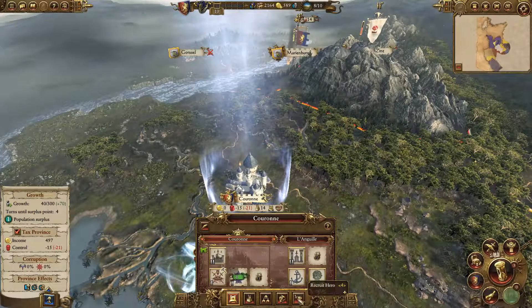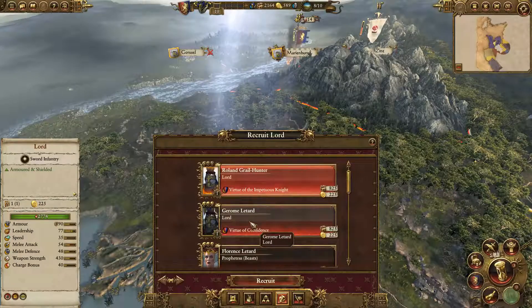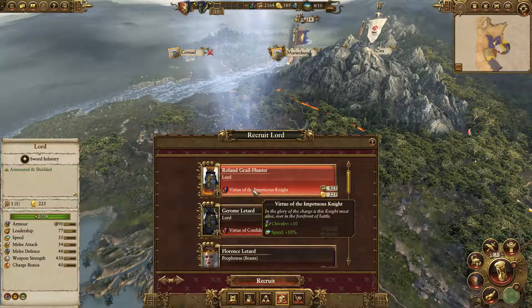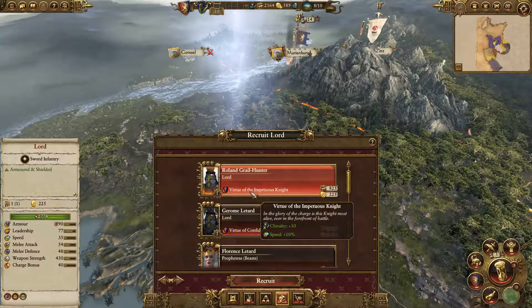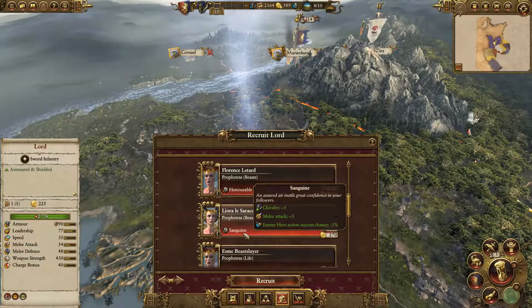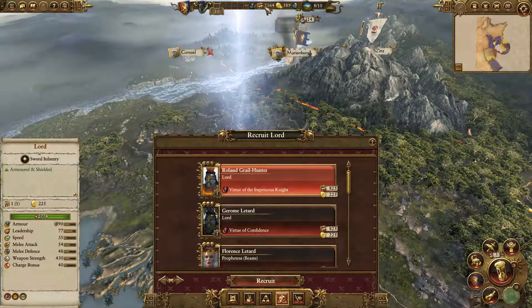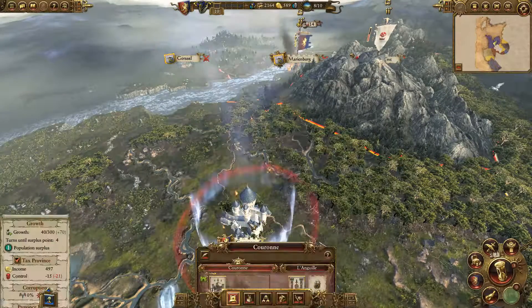So what kind of troops can I recruit from here? I could recruit a new lord - get a second army. Then I could besiege the orc place at the same time; that actually sounds like a pretty solid plan. Roland Grailhunter - Virtue of the Imperious Knight, plus ten chivalry, plus ten percent speed. Jerome Lettard - Virtue of Confidence, plus ten chivalry, plus five melee defense. We've got Prophetesses - chivalry plus five, leadership plus ten. I think Prophetesses are like spies though - I want a lord leading my armies. I'll go for the speed guy, but he's going to be a lot of upkeep. Alright, never mind, I'm going to pass on that.